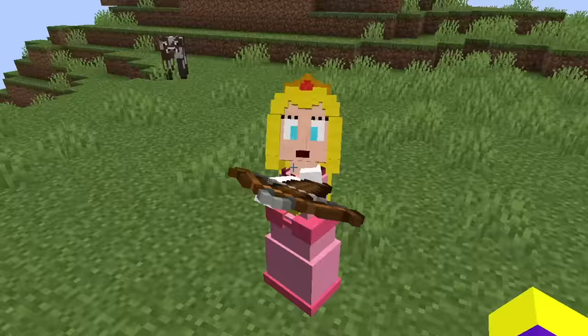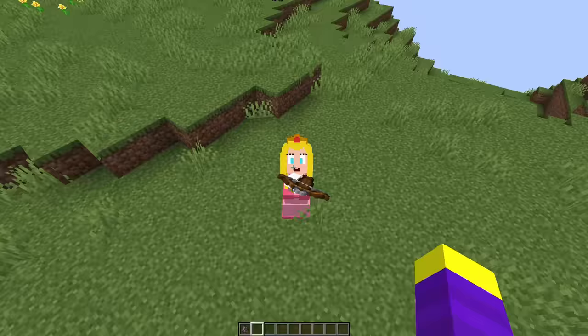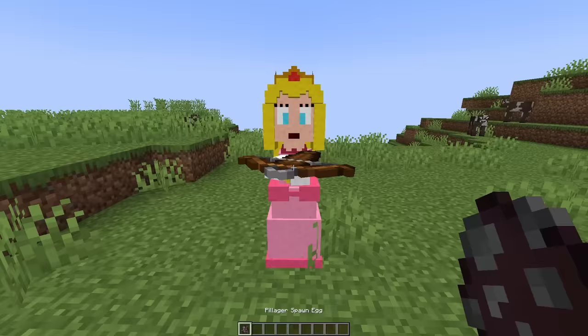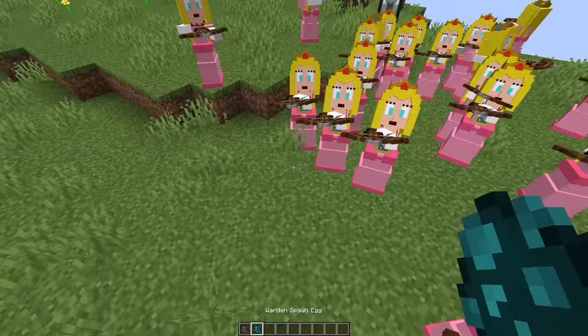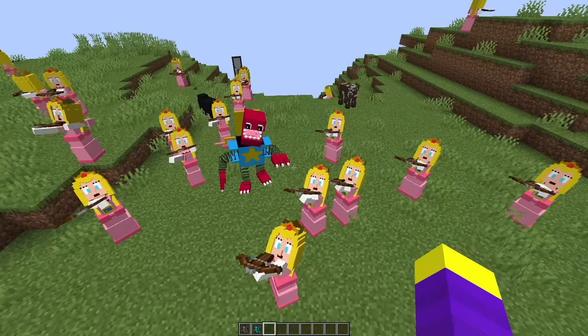Let's see it in game. Okay, there's definitely something wrong with her arms, but other than that, I think she looks good. It almost looks like her arms are backwards. This is so weird. Princess Peach, stop aiming the bow at me. I'm not Bowser. Let's spawn a baby Princess Peach. I literally try this every time. Let's spawn a Princess Peach army. And now, let's see if they can kill Boxyboo. They don't seem to be fighting him yet. Boxyboo is literally just killing them for free.